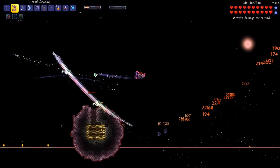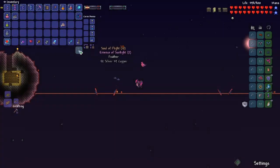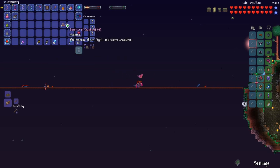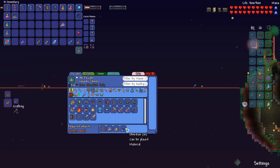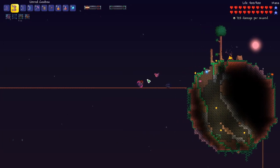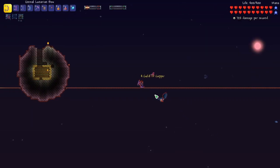With piercing like this, the Wyverns are not hard to kill. What we need is the Living Fire Blocks, which I already farmed in the Underworld, and Obsidian. And then we just need the Essence of Sunlight, which we've almost got. And then we'll be able to craft our next upgraded bow, which I think should be an improvement over all four of our bows that we're using right now.